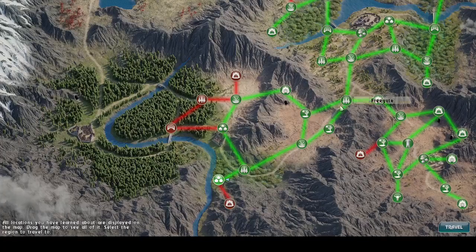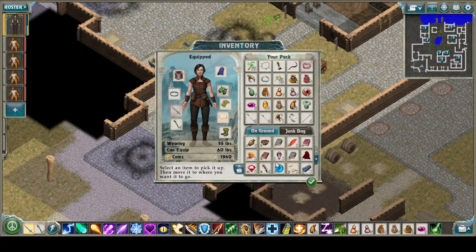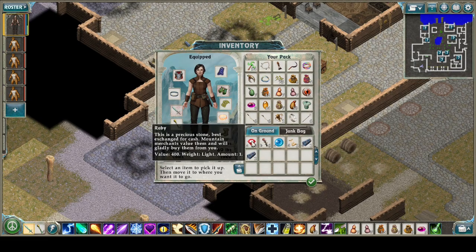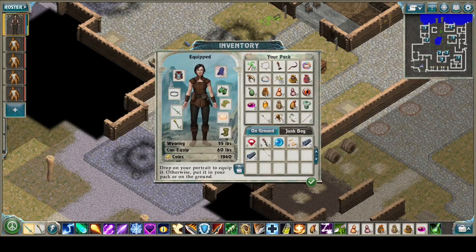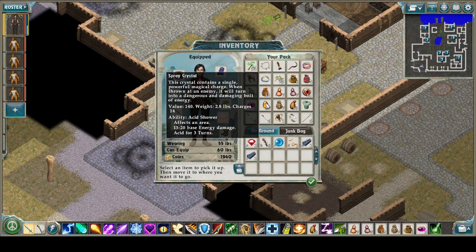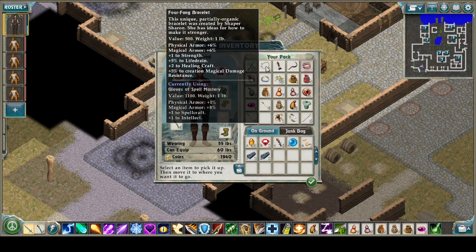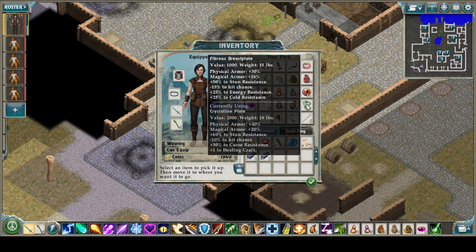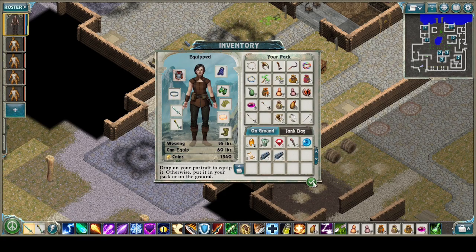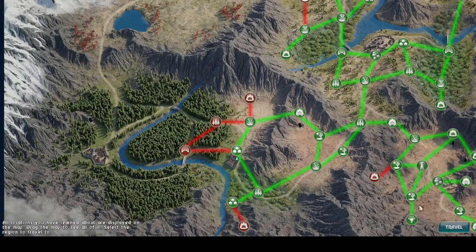We'll double-check at Madab, where we drop off all our stuff. We've got salt weed, infernal residue, deep focus orb, and a letter to Rising. We'll hang on to the terror wand, but we don't think we'll be using spray crystals anytime soon. Moving consumables around — fibrous energy and cold resistance. We'll put some things down for now if we need money. We're going to leave — we need to find who needed the mandrake root.